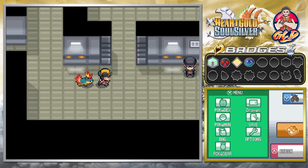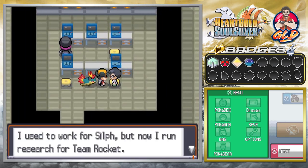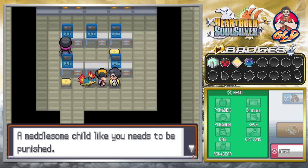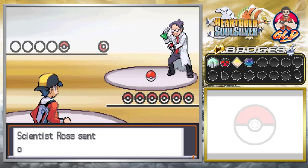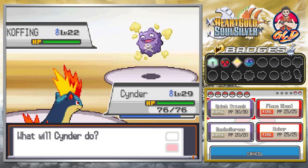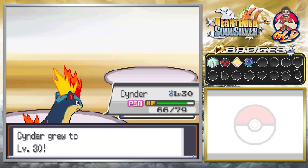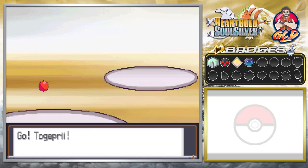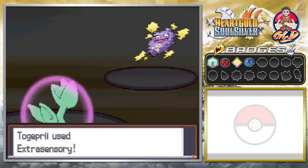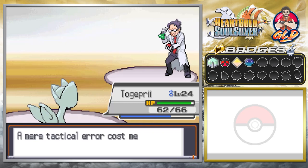The next scientist says he used to work for Silph but now runs research for Team Rocket. Here we go — he comes out with Koffing. Flame Wheel hits but we get poisoned. We switch to Togapreph to avoid being knocked out by the poison, and Ross is defeated.